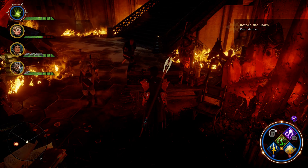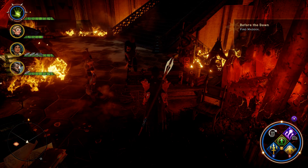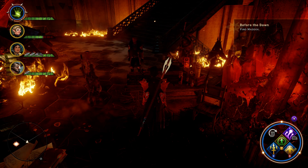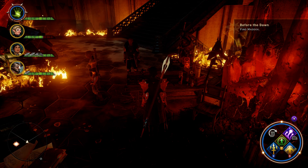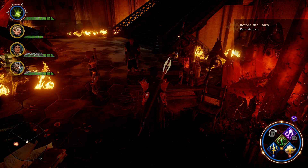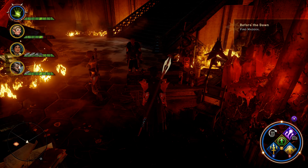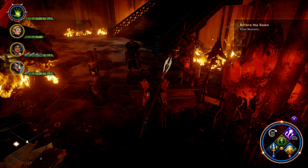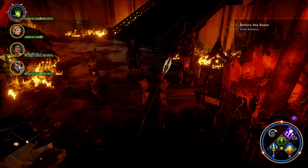Now, how do you get to the Shrine of Dumont? If you sided with the mages, after you take Skyhold you have a couple of conversations with Cullen, after which he will give you a quest called Before the Dawn. You follow that chain of events through and eventually it will lead you to the Shrine of Dumont, where you can find the superb corrupting rune schematic.